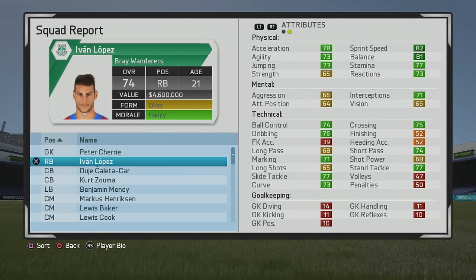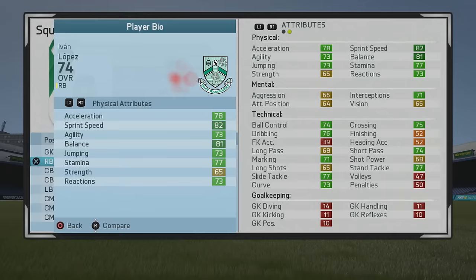Welcome to another play or go test. I'm going to be taking Ivan Lopez, the 21-year-old right back who starts at a 74 overall. Just really incredible stats from the start. Glad I got recommended him.